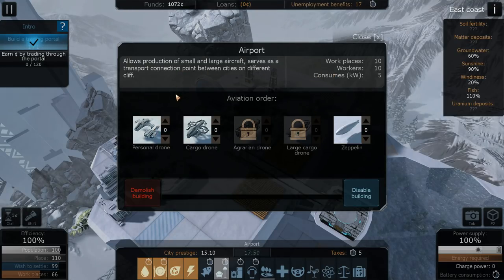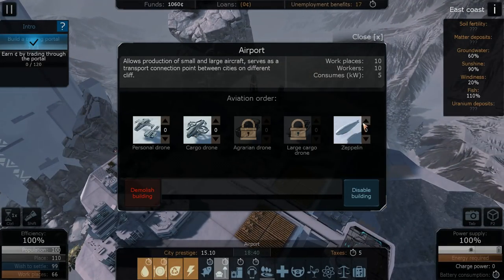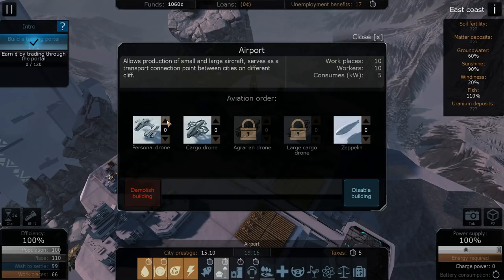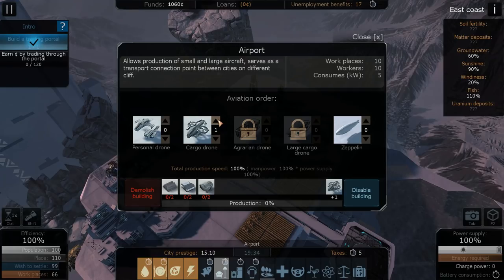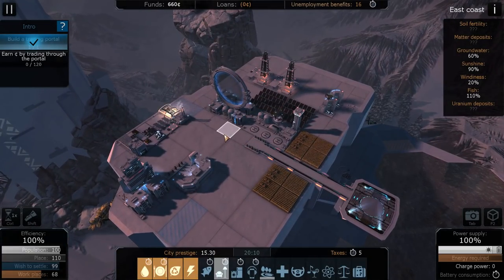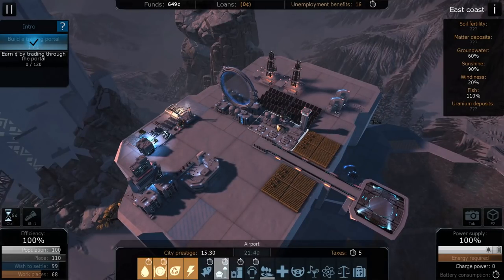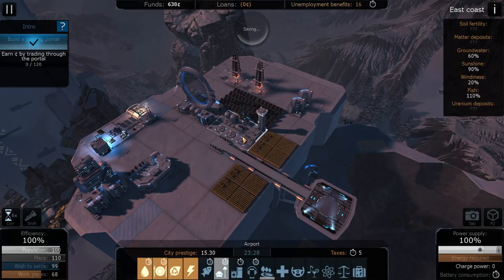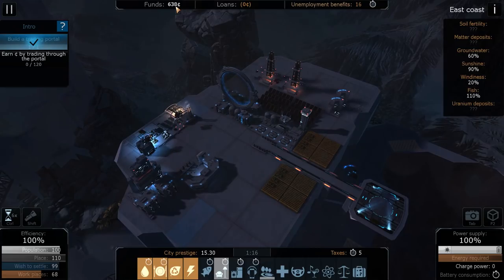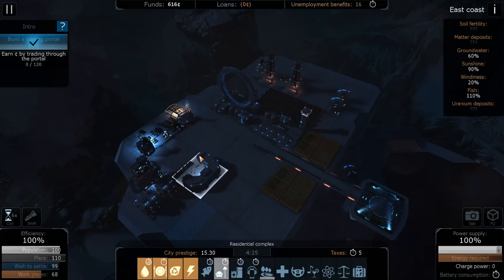We do have enough money to get the airport constructed, which is good because I really want to get that done so we can get extra drones. The money is running quickly - it seems we don't get a lot in taxes. We can now get drones. The airport serves as a transport connection point between cities on different cliffs. We could technically transport stuff between cliffs if we build an airport on both. There's a Zeppelin - I'm guessing that's what transports people. Let's do cargo drones, that's what I want. I feel like we need more cargo drones, so we'll get one of those going.